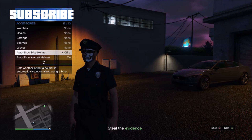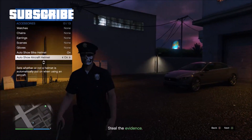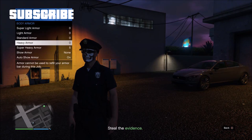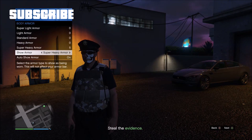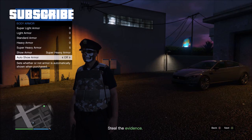Press A on and off for about 12 seconds and make sure you stop at on. Now go to auto show aircraft helmet and press A on and off for about 12 seconds and make sure you stop at on. Then go to body armor and show armor, pick super light armor.